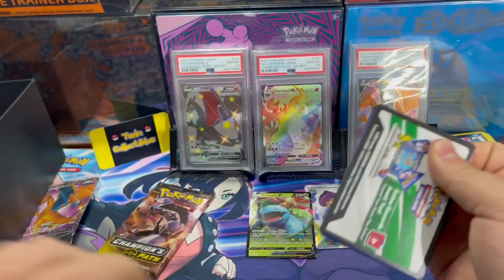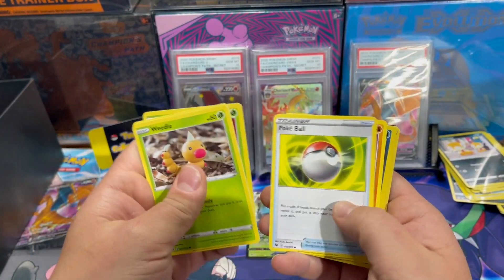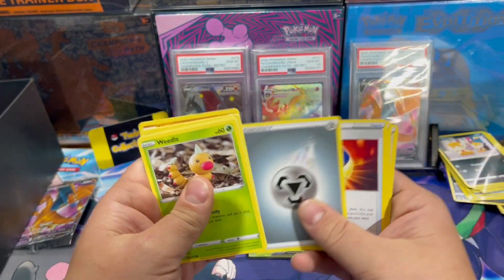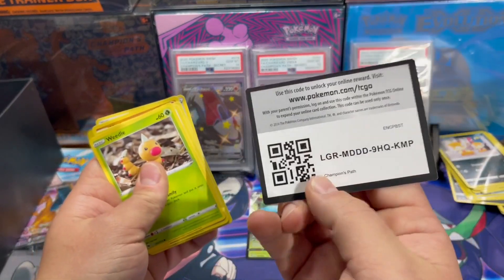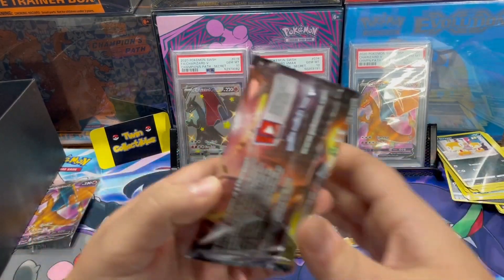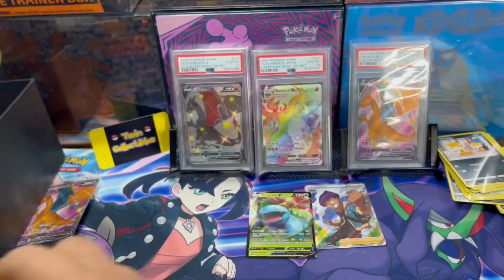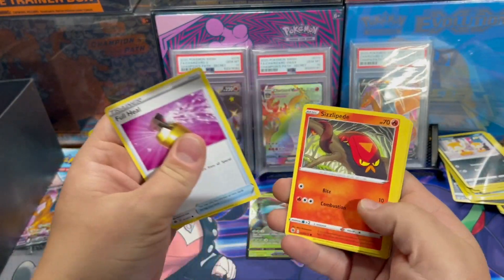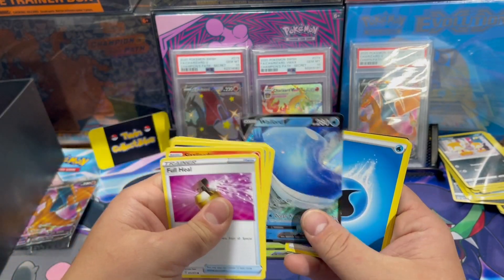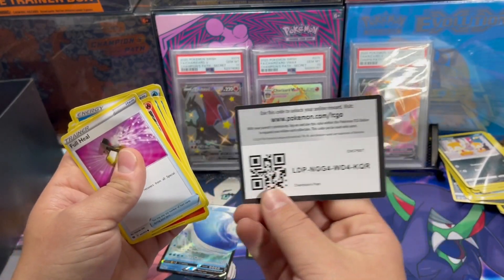That's the Professor's Research, that's the code card. Last pack — last pack magic. Nope, just the Wireless V. That's your code card.